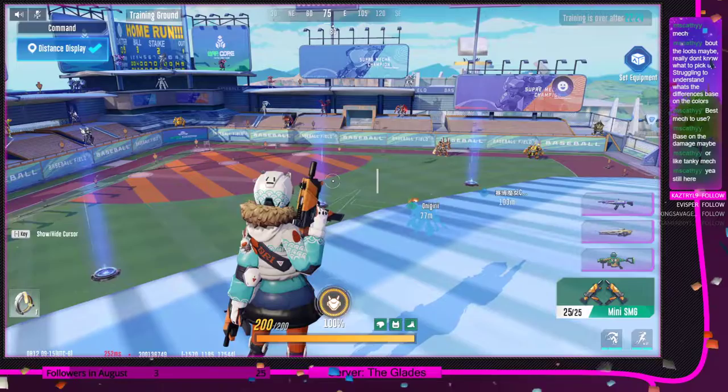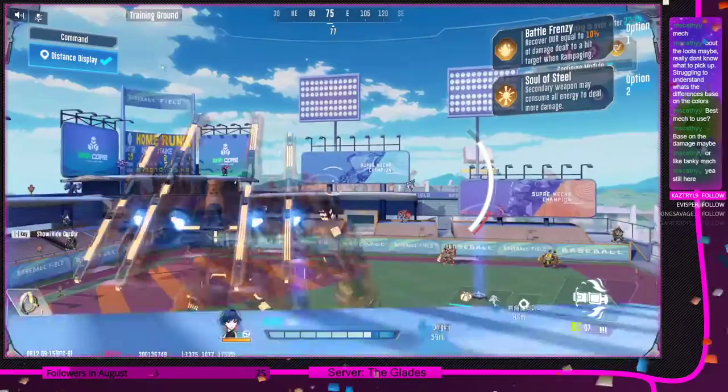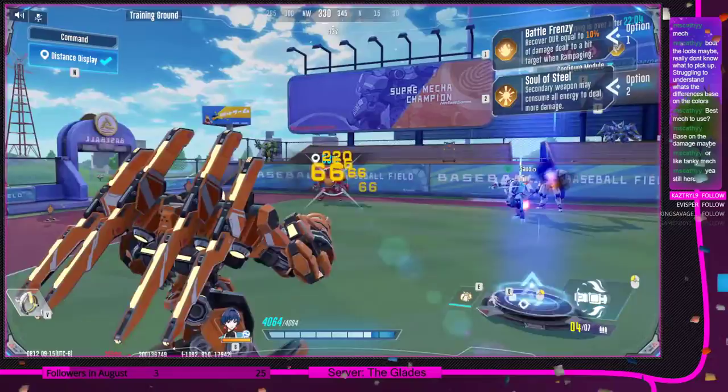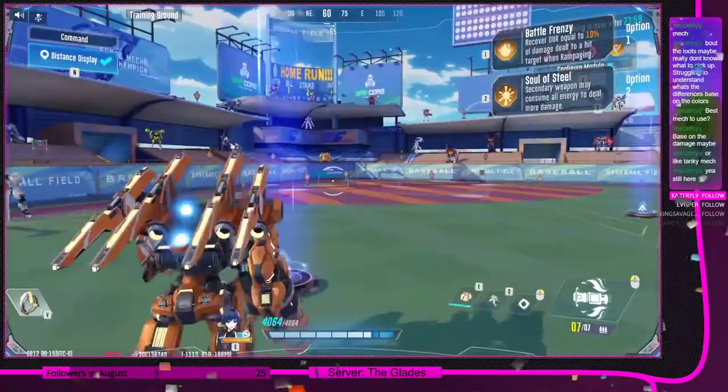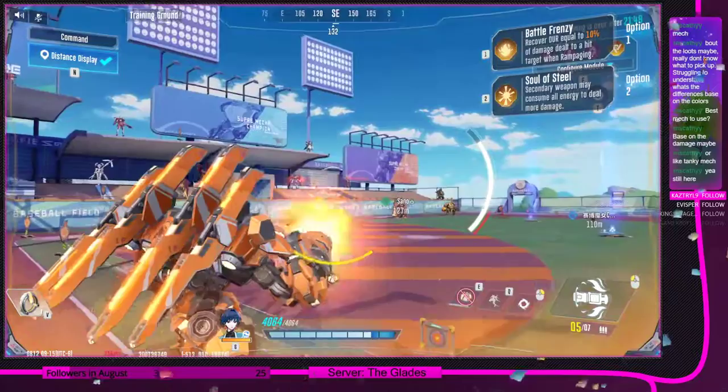Hot Steel has really good damage at close range — projectiles go a little slow, but what makes Hot Steel a good burst damage close-range mech is his rage mode. It increases your fire rate with Hot Steel and increases your damage.